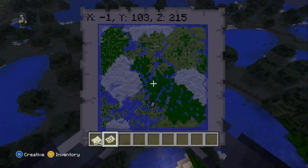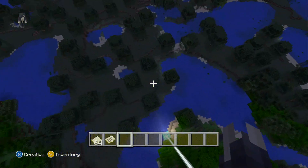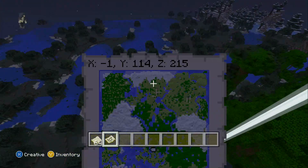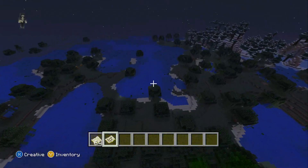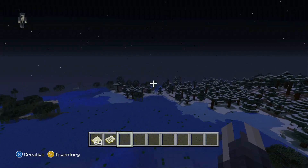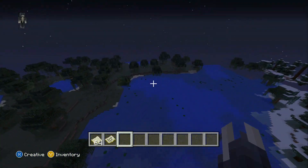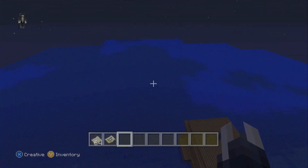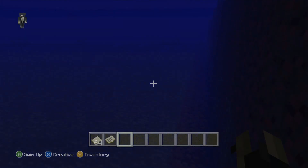So in the first part, when you spawn, you'll spawn in a swamp and a jungle biome. The only problem is in this swamp biome there's no Witch Hut, but I'm not sure if they randomly spawn or just spawn in a certain spot. I'll show you where the first Witch Hut is on this map. It may or may not spawn because it's actually on the edge of the map — the Witch Hut spawns right at the edge, which is quite lucky.